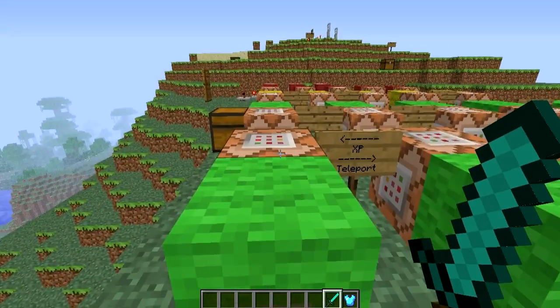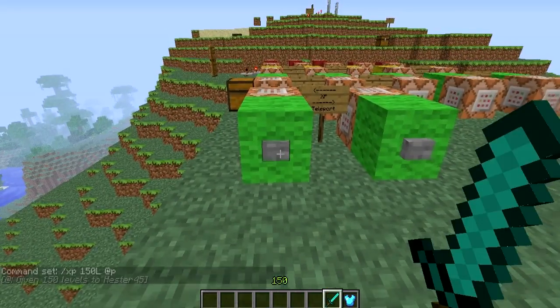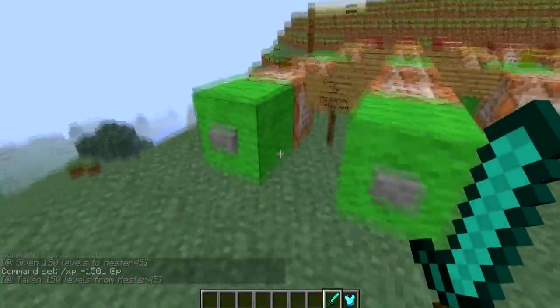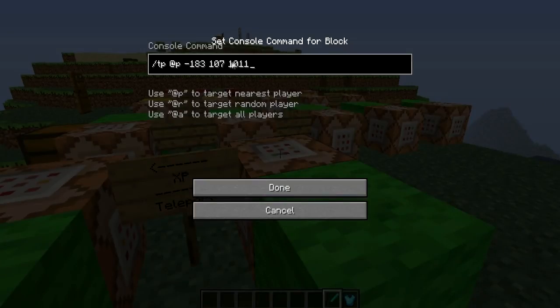Now we're at the XP command, which can give or take levels. It can also test for levels, but we'll get to that in a minute. Backslash XP 150L means 150 levels — not 150 units of experience, but 150 full levels. See, it gives 150 levels to Hester45. Then if I want to take those away, I just put a negative in front, and boom, I have no more levels. This is very helpful if you want to set up an item shop with vanilla on your server.